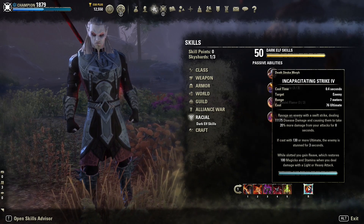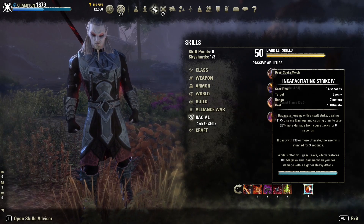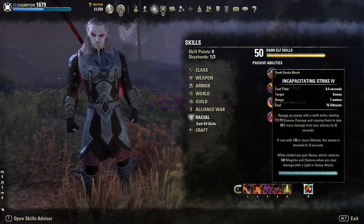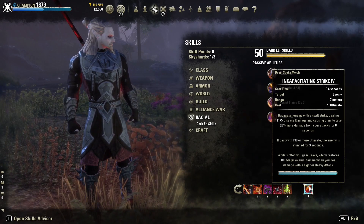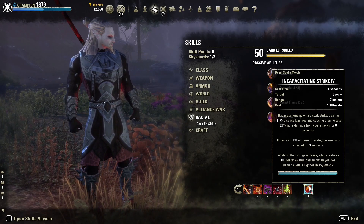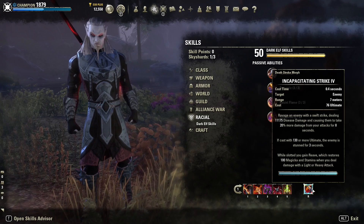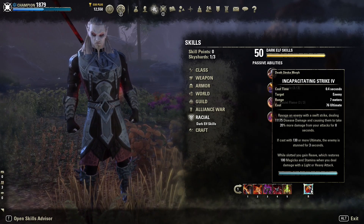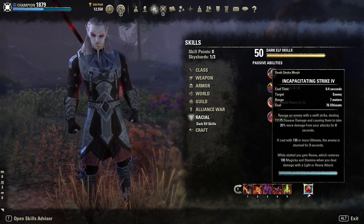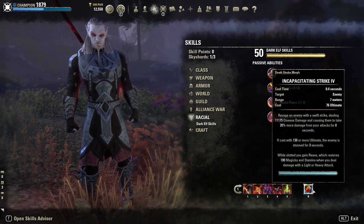For the ultimate we're going for Incapacitating Strike. Hit an enemy dealing a huge amount of disease damage and causing them to take 20% more damage from your attacks for 8 seconds. If cast with 130 ultimate or more, the enemy is stunned for 3 seconds. Whilst slotted, you gain resource restore — Magicka and Stamina — when you deal damage with light and heavy attacks. So if you get over 130 ultimate, you hit them with the Incap, it stuns them, you get 130 weapon and spell damage plus more penetration from Balords, and you do an extra 20% more damage with Merciless Resolve, then you can execute and kill them. It's an incredible burst combo.